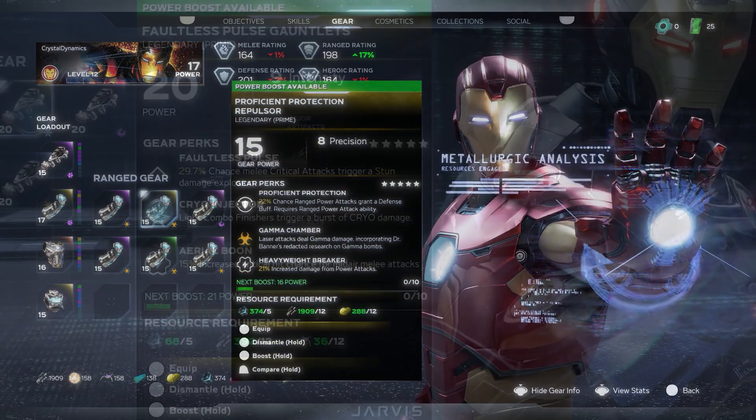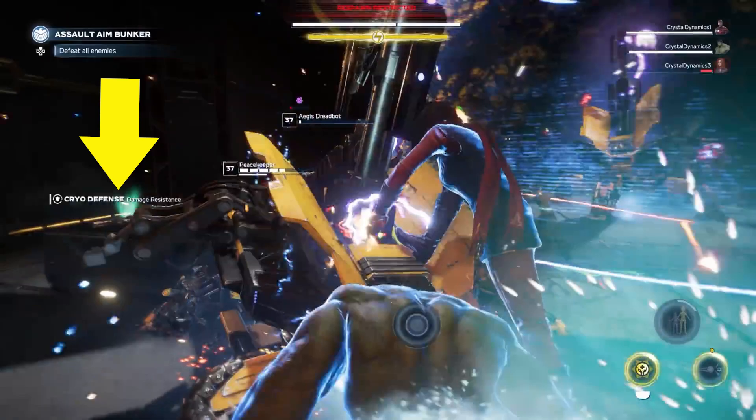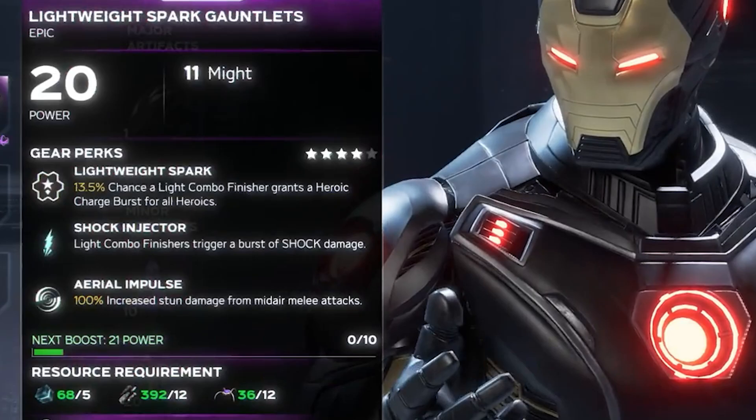Let's move on to the next piece of Iron Man gear, which shows us the Cryo status effect and its corresponding emblem. Cryo Injector: light combo finishers trigger a burst of Cryo damage. We can also get a Cryo defense perk somewhere, since we later see this notification during gameplay. Back to Iron Man, we have two more perks to read. Faultless Pulse: 29.7% chance melee critical attacks trigger a stun damage explosion. Aerial Boon: 15% increase critical hit chance for mid-air melee attacks. There is also Lightweight Spark: 13.5% chance a light combo finisher grants a Heroic Charge burst for all Heroic.